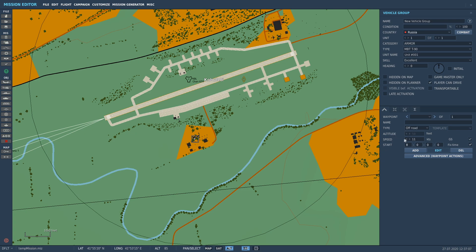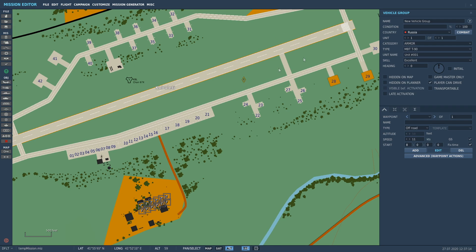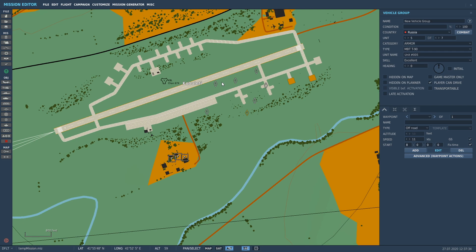We'll cover waypoints in the next tutorial. If you want to add multiple units, up here it says 'Unit 1 of 1' - just click to go to two, three, four, five, six, seven and so on. You can click and drag them around. The important thing: if you grab unit number one, it's essentially the center of the group. Everything else will move at the same time. So make sure you put unit one where you want it first, then drag the others around.